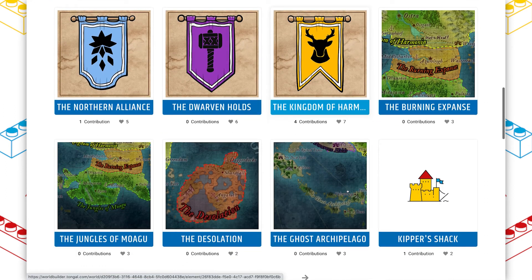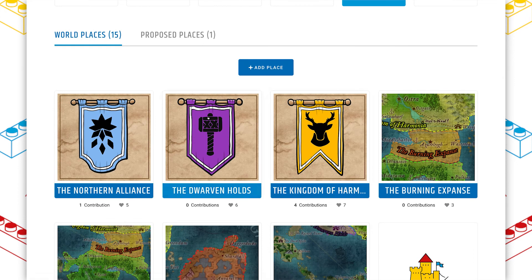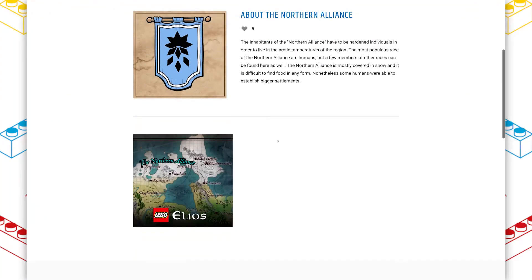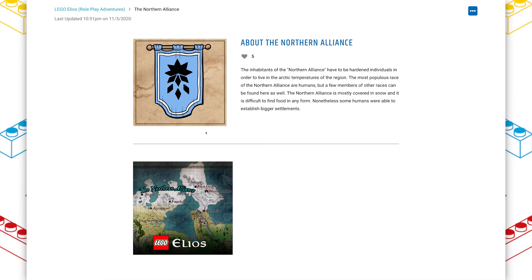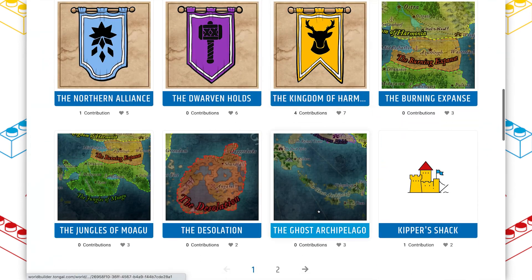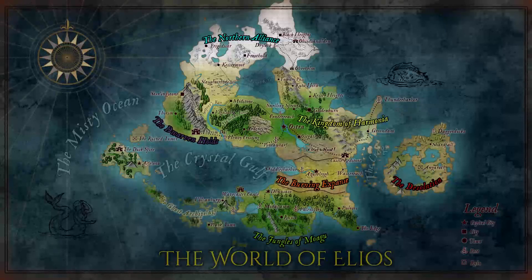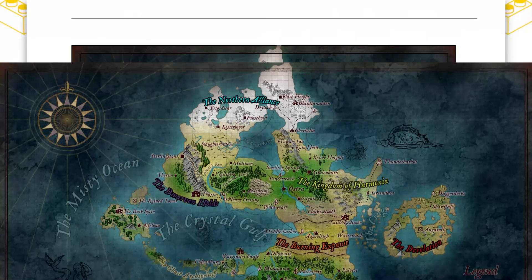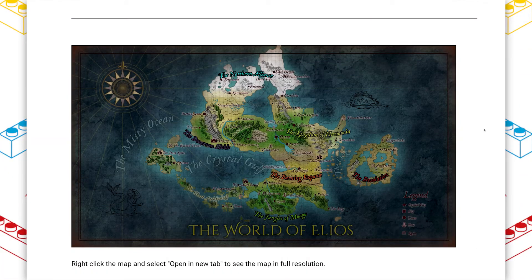Something else that I'm really impressed with about Elios is the places, because places and transport are two things that I feel like a lot of architects are not focusing their efforts on. This world already has 15 places and one proposed one. I really like the different sections of the world they've come up with for Elios — there are different banners being designed for the different regions, and someone has actually even created a world map. As you can see, it was a contribution created by someone else, and they've created an entire map. It really gives me Lord of the Rings vibes, and I love that because Lord of the Rings is one of my favorite things.